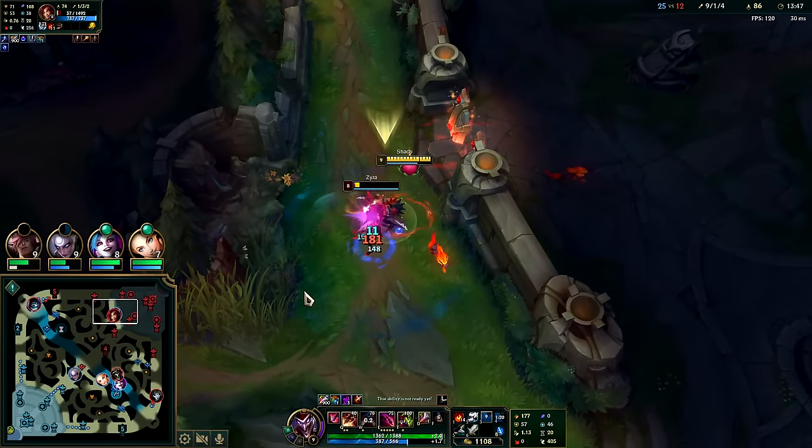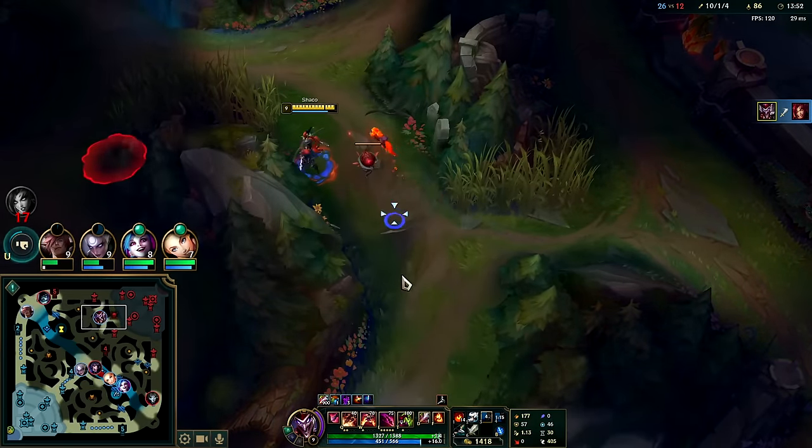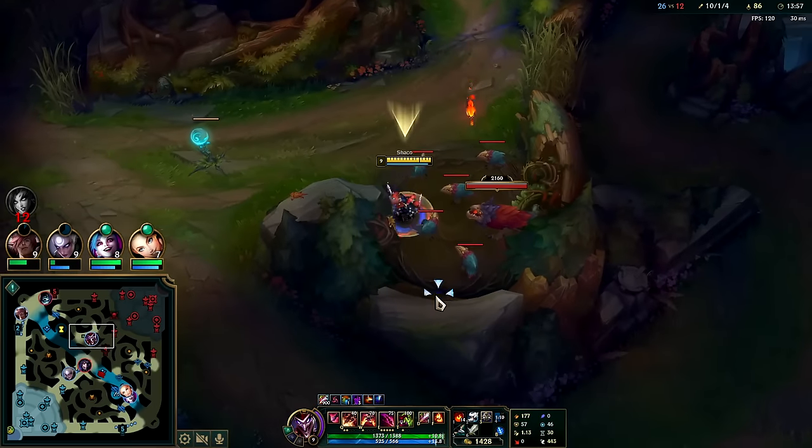I think she's just letting herself die here - I think she just knows. She accepted her fate. She should have done some damage to me before she went - now I'm going to get her teammate.